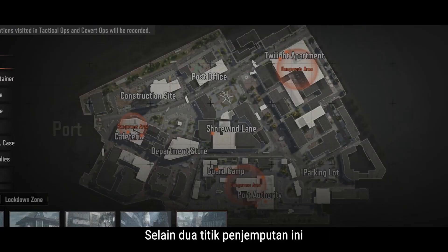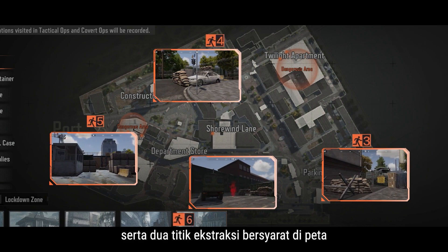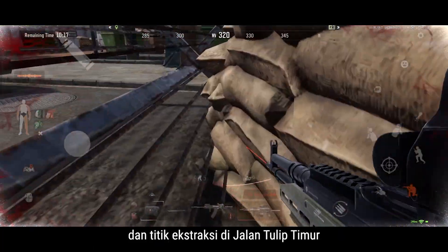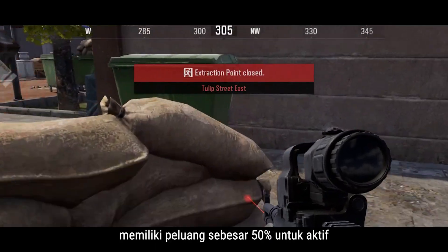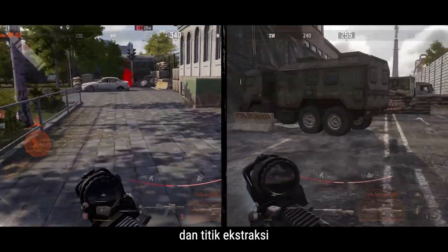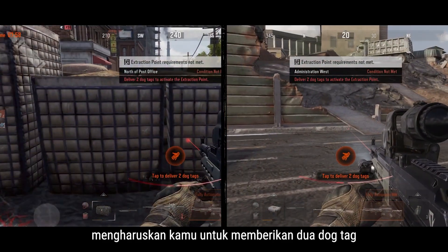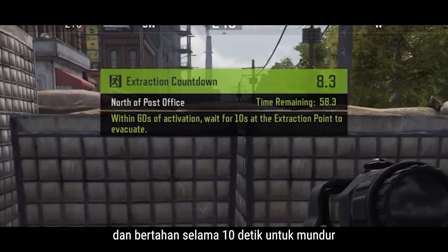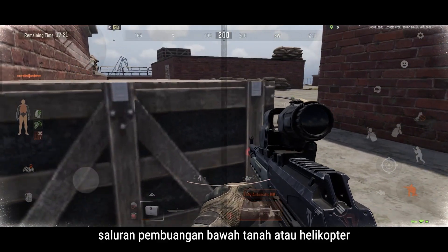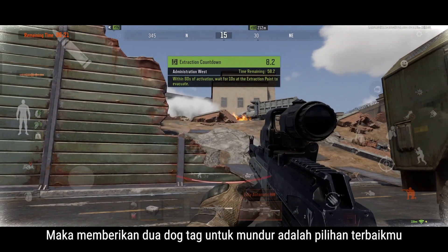Besides these two extraction points, there are two more chance-based extraction points, as well as two conditional extraction points on the map. The western outpost extraction point near the cafeteria and the extraction point at Tulip Street East have a 50% chance of being active. The extraction point north of the post office and the extraction point at the administration west in the cell require delivering two dog tags and holding your ground for 10 seconds to extract. If you just got out of Port Authority and don't want to risk the underground sewer or helicopter, delivering two dog tags is your best choice.